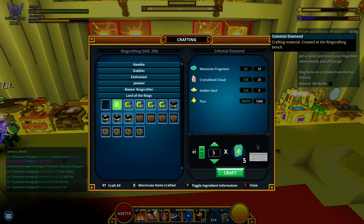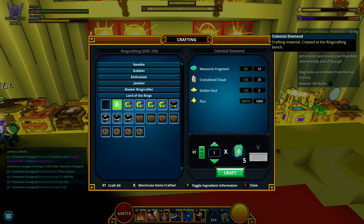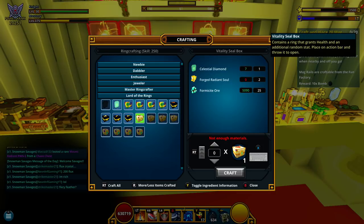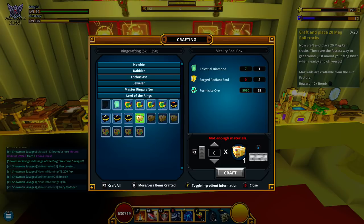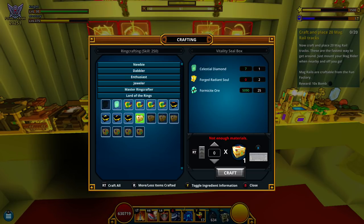All you have to do is make a celestial diamond. This takes 10 meteorite fragments, 25 crystallized clouds, 1000 flux, and 5 golden souls — very cheap stuff, very inexpensive if you're an endgame player. The thousand flux might hurt a little if you're just starting out. From there you get five of those, then you can make these radiant ring boxes, which you need forged radiant souls for. I made seven of these boxes because I had 16 souls — I got one stellar ring and a couple really good radiant ones.